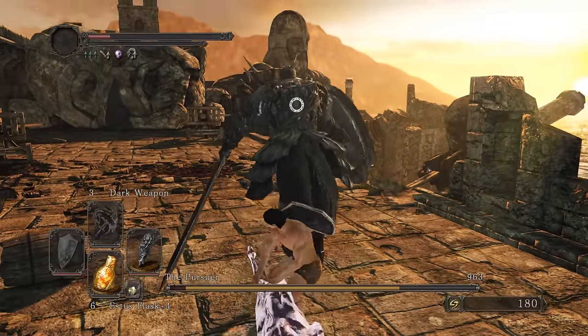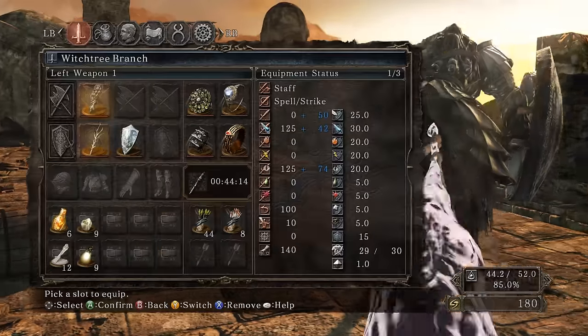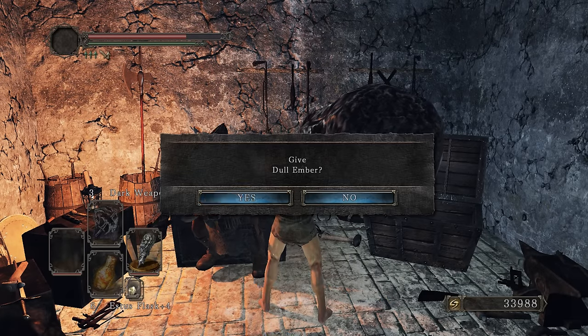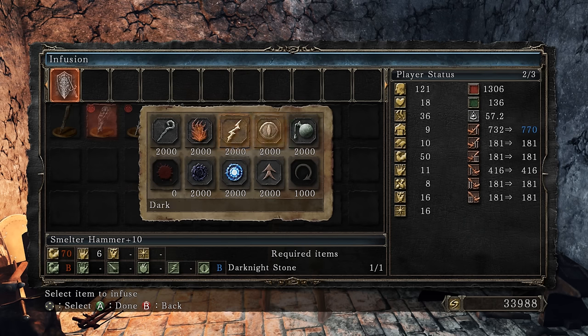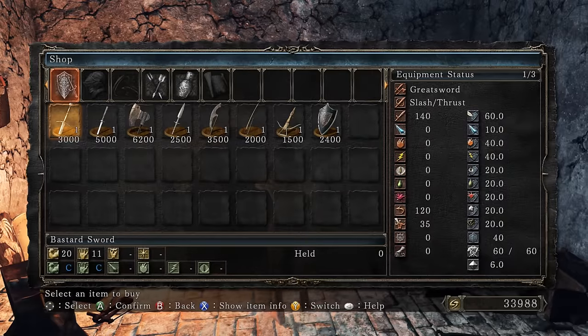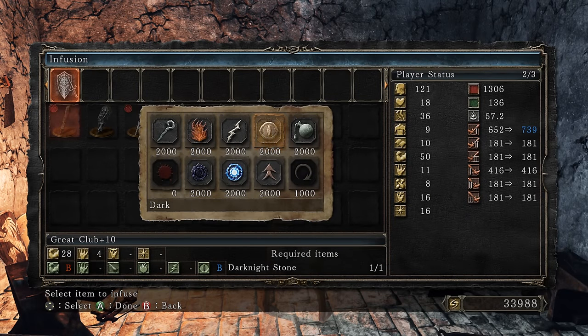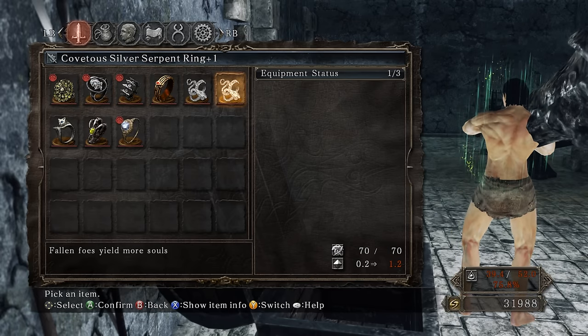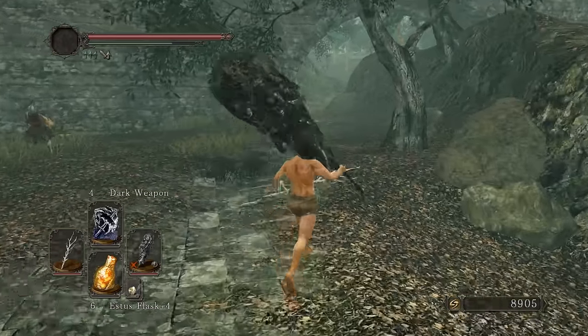Good hit - almost one-shot. That is solid damage. Now we're getting the infusion done. Giving the dull ember and looking at the new damage output - more damage. Not a crazy amount more but still better. We haven't even leveled intelligence or faith to 30 yet. To put that in perspective - the Great Club is 87 more damage, double what the dark infusion offers. Once we get Sacred Blade or Sunlight Blade we'll switch to a lightning build and convert intelligence into faith.